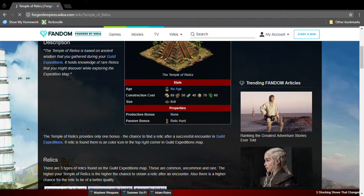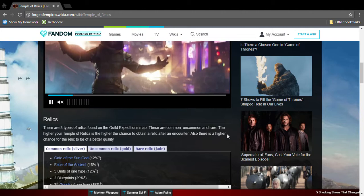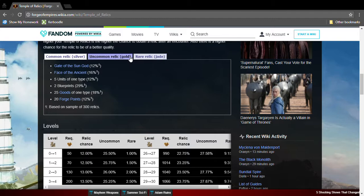What the Temple of Relics does is it gives you access to relic cards. The higher the Temple of Relics is levelled, the more chance you get access to relic cards and the more chance it's a rare relic card. There are common, uncommon, and rare relics.